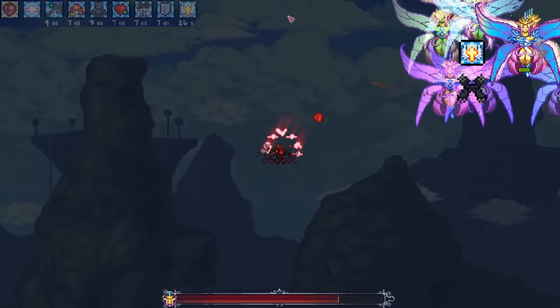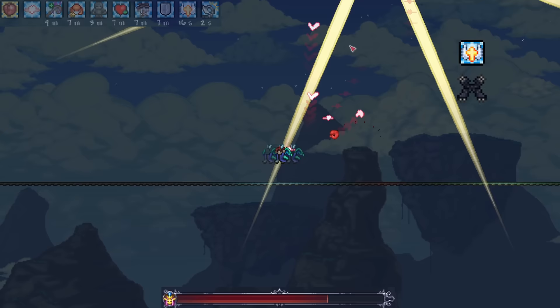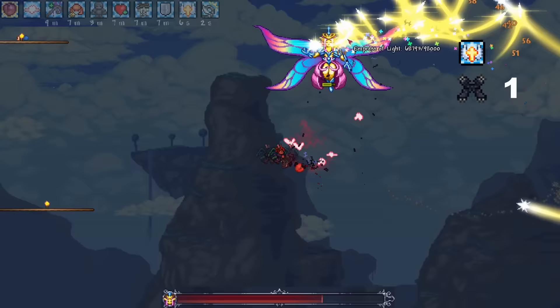The first pattern is the homing beams followed by her dash. This is the pattern she uses most often, and is usually preceded by an everlasting rainbow. Once you see an everlasting rainbow, just fly continuously to one side, and then fly upwards after a while to avoid everything. After this, she will either do the sand dance with a dash, which is pattern 2, or the sword attack with a dash, which is pattern 3.